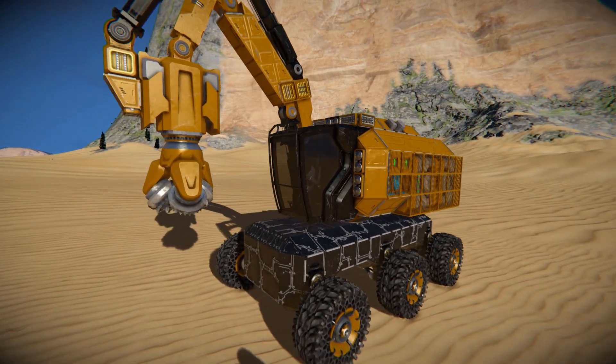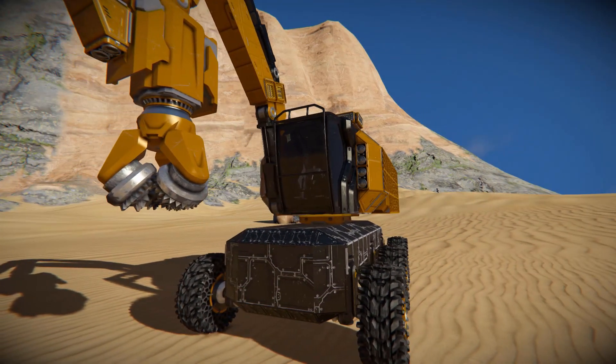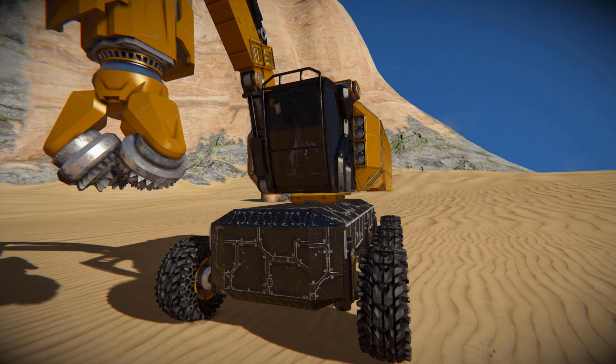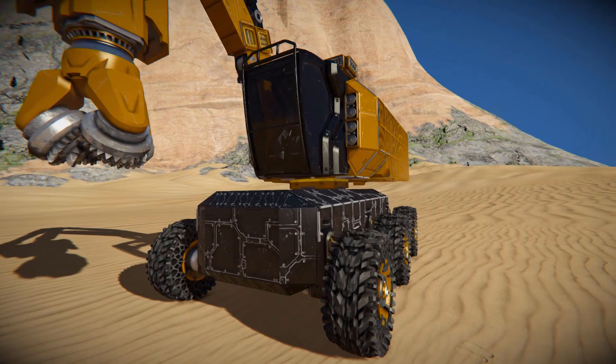We're going to come all the way around to the very front here — we'll have a quick look all the way around this, then we're going to use the drilling arm to drill that rock over there. At the very front we've got an industrial cockpit to drive this thing around, and a wasteland spotlight sitting on the side to light up the darkness.